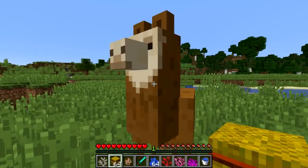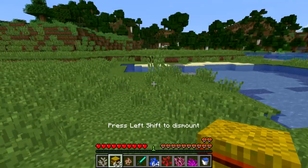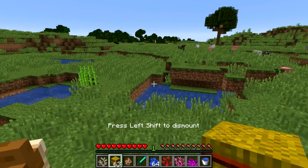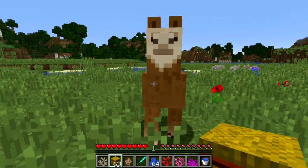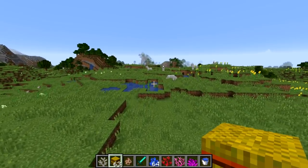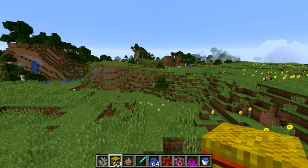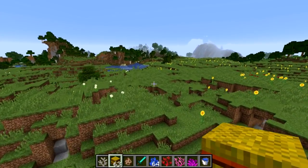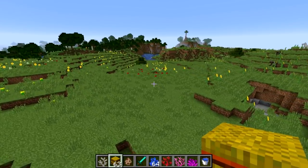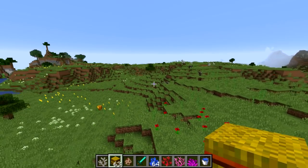Another bug fix is that you can no longer feed llamas that are in love mode — once fed and in love mode, you can no longer give them more hay bales, preventing you from losing items for no good reason. There were also a bunch of other bug fixes addressing crashes and problems with world upgrading from 1.12 to 1.13, as well as optimizations to 1.13 itself. Hopefully these fixes and changes will allow more people to enjoy the update once 1.13.1 releases, which should be within the next few weeks.